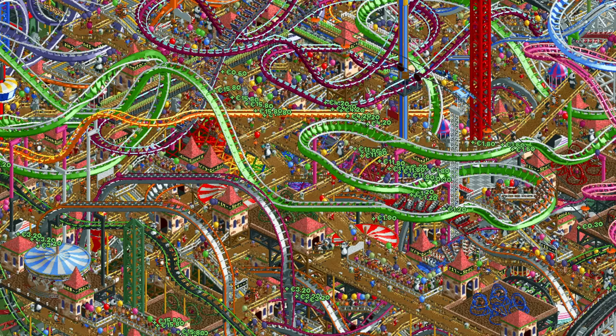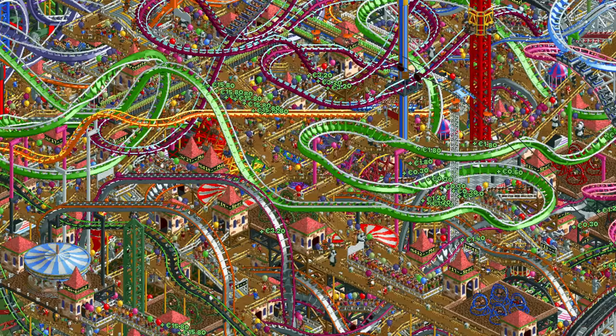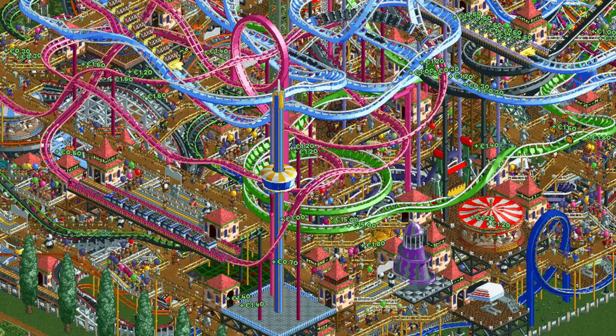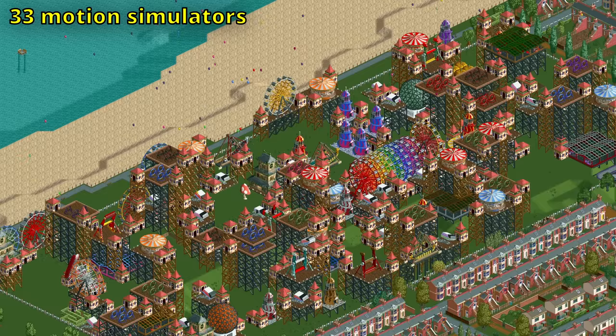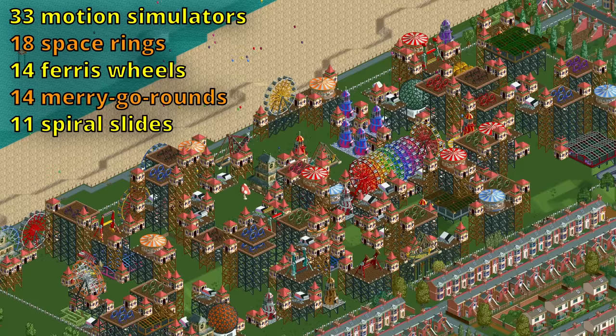I suppose this is because in the full park the path railings take up that yellow color space, so you don't really notice the lack of yellow coasters. Rollercoasters are vastly outnumbered by the much smaller flat rides though, as there are 121 of those: 33 motion simulators, 18 space rings, 14 ferris wheels, 14 merry-go-rounds, 11 spiral slides, and 31 other flat rides.